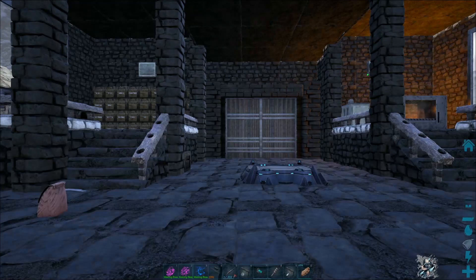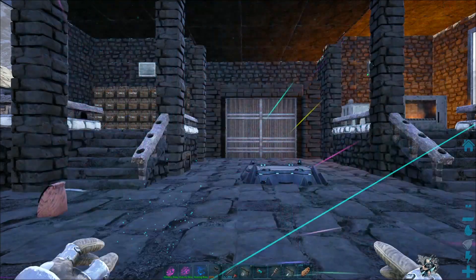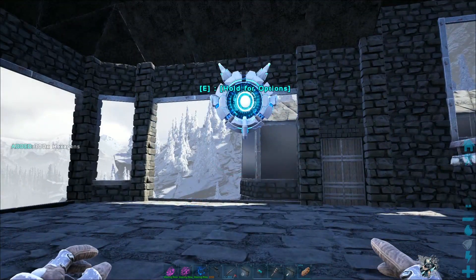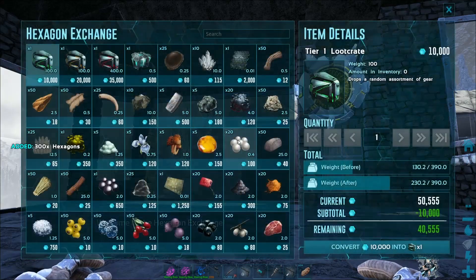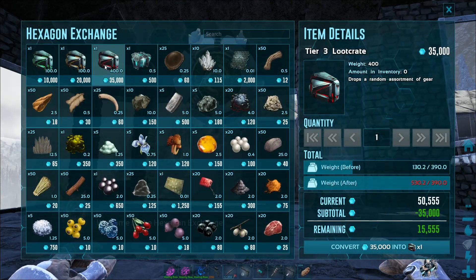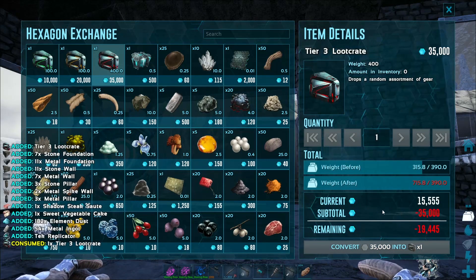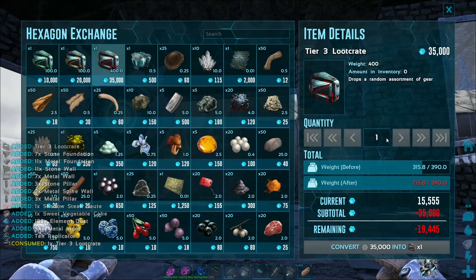One thing we haven't done yet is spend very many hexagons, and today is the day we're going to spend some. We have about 45,000 to 50,000 of them now — a little bit more than that. Let's go to the exchange.